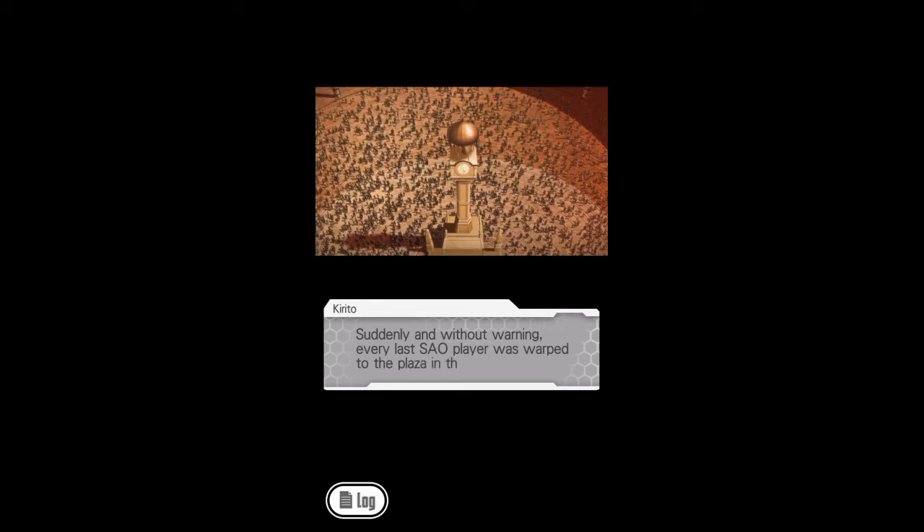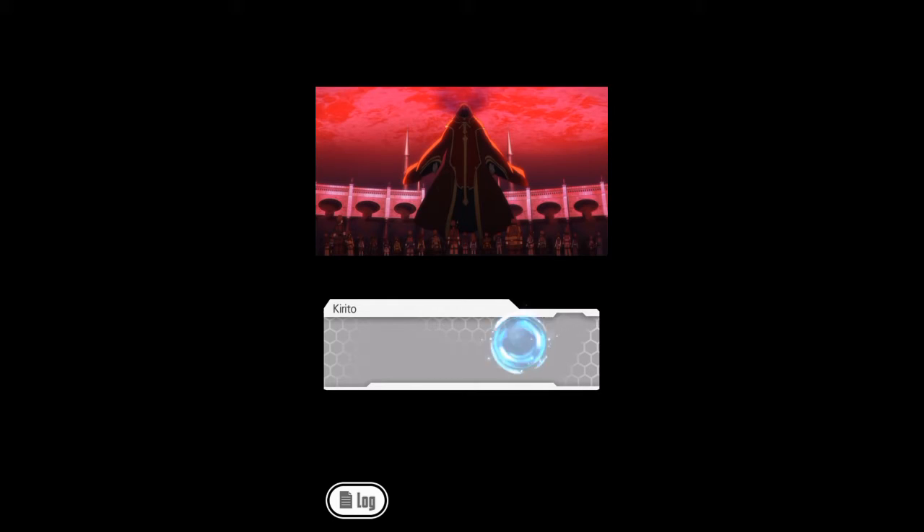Suddenly and without warning, every last SAO player was warped to the plaza in the starting town. As fear and uncertainty washed over us, an avatar in a red robe appeared in the sky. 'Attention players, I welcome you to my world. My name is Akihiko Kayaba, and as of this moment I am in control of this world. I'm sure most of you have already noticed an item missing from your main menus — the logout button. Let me assure you, this is not a defect in the game. I repeat, this is not a defect. This is how Sword Art Online was designed to be.' Akihiko Kayaba, the development director of SAO and inventor of the Nerve Gear, told us that death in SAO meant death in the real world. The only way to escape SAO was to climb to the top of Aincrad — to floor 100 — and beat the game.